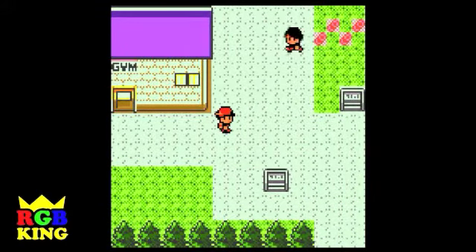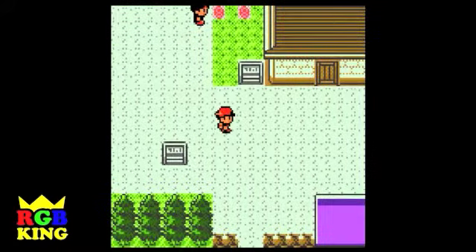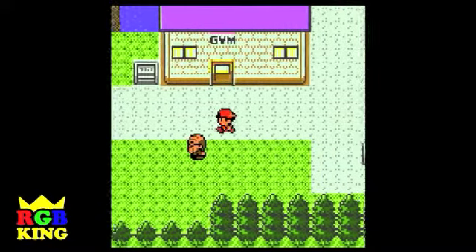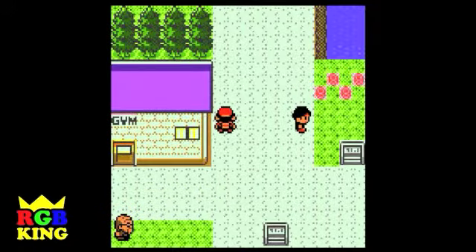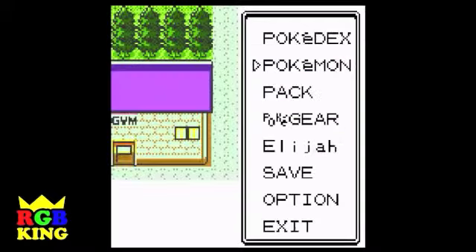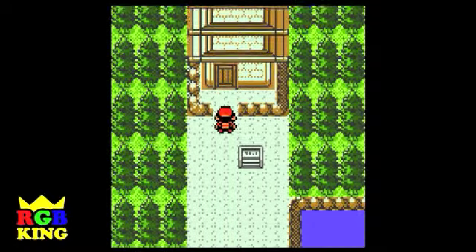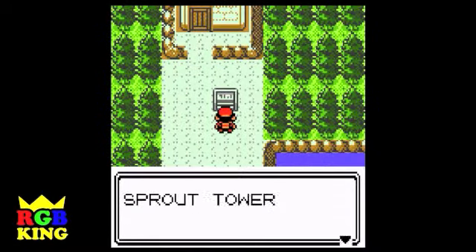We had just explored Violet City, and we were about to level up Onix, which we might be doing in Sprout Tower. Yes, because we have to go fight the gym leader who uses flying-type Pokemon, and we only have... And all our Pokemon stink, except for Grass. Also, we need to catch two more. Grass is weak against flying, so we need to catch Pokemon and level up our current Pokemon. So we're gonna head into here, which we haven't explored yet — Sprout Tower.